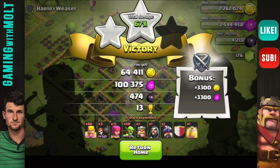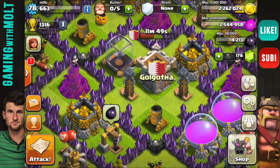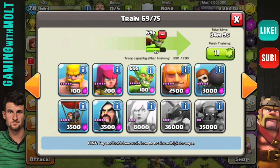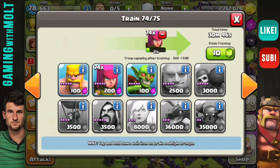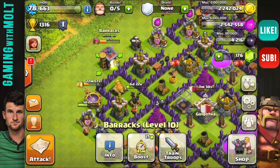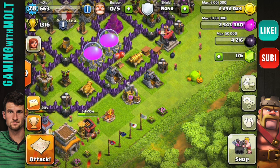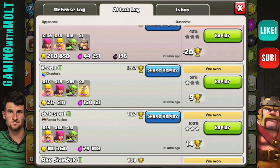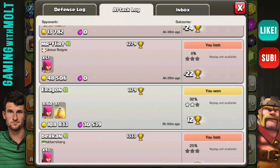100,000 elixir — not bad. 474 dark elixir, 64,000 gold. I've been running with this troop composition because it's a lot cheaper than running with a whole bunch of dragons like I was before. A lot of the times you can find bases with just a whole bunch of resource collectors on the outside — like that one right there. I did almost 200,000 in resources, but some of them I can get close to 600,000 just from collectors, and the army was super super cheap.